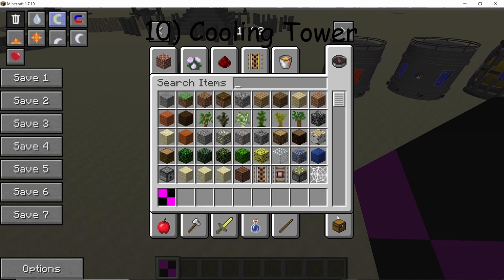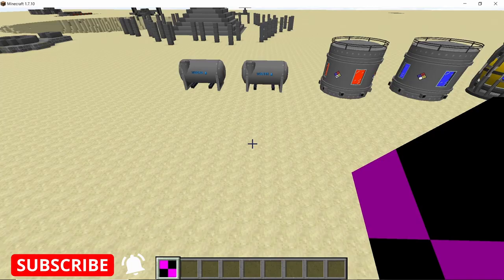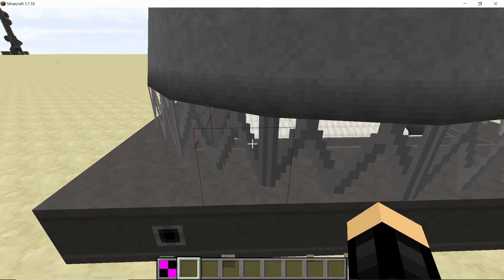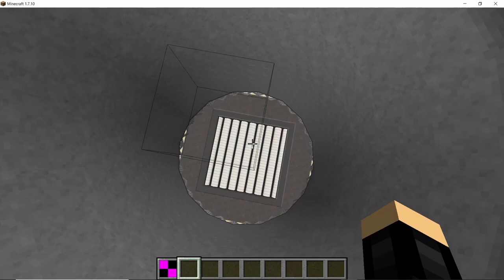The cooling tower is still a work in progress but cool nonetheless — it is crafted using seven concrete blocks. Once placed, you get the most stylish-looking cooling tower, and HBM is likely to add functionality to it soon. For now it is purely decorative but looks great and can be used in nuclear builds. That was everything for this video — if you liked it, smash the like button and subscribe for more content like this.